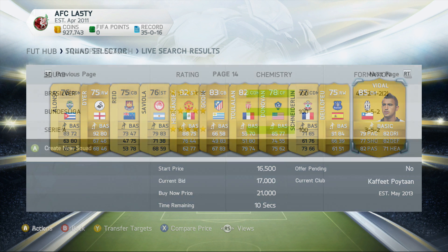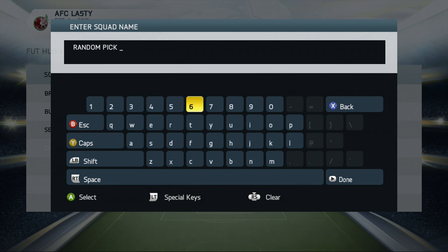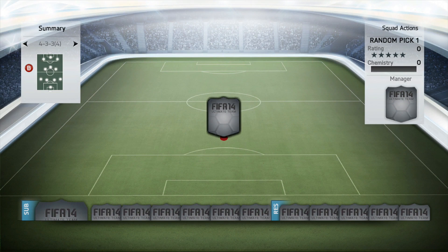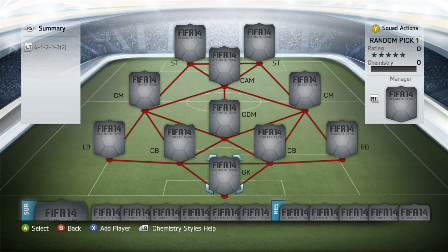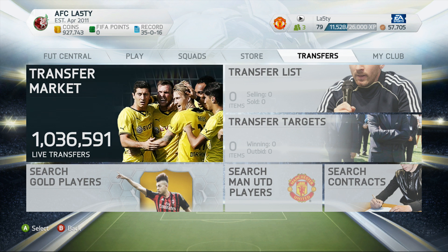As always, we go in, create a new squad, name it 'Random Pick 1', choose our formation, and after having a play around on FootWas I decided the formation I wanted to go with was a 4-1-2-1-2 with the centre mids. That's going to be the formation we use on this video, so it's about time we go into the market and pick up our three players.